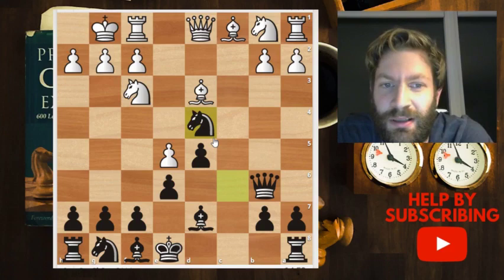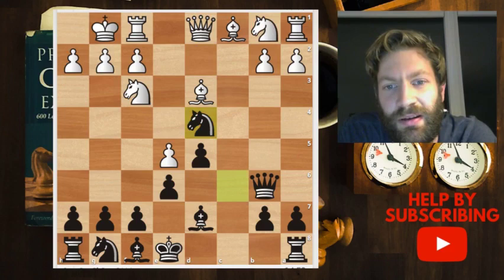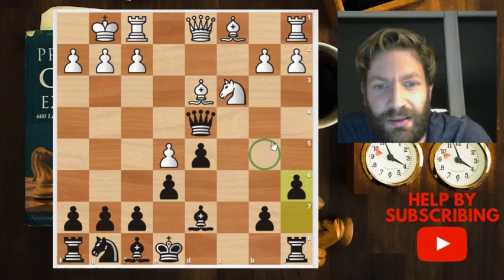And there you have it — the Milner Barry Gambit. The pawn has been gambited and now white has to show compensation. My opponent played knight to d2. Another variation goes knight takes d4, queen takes d4, knight c3.